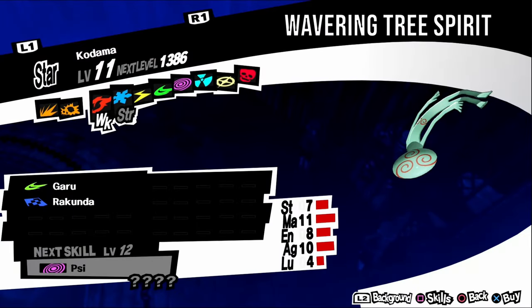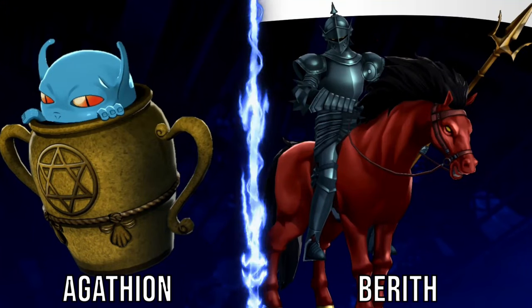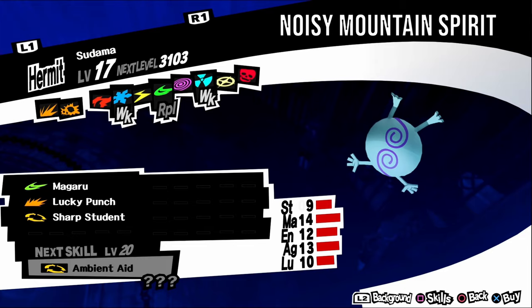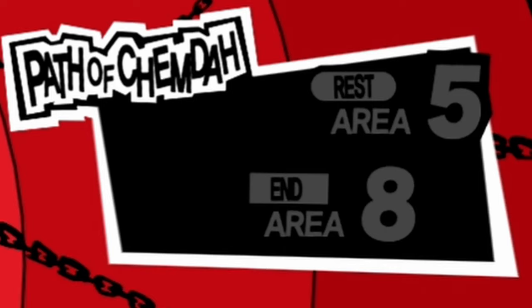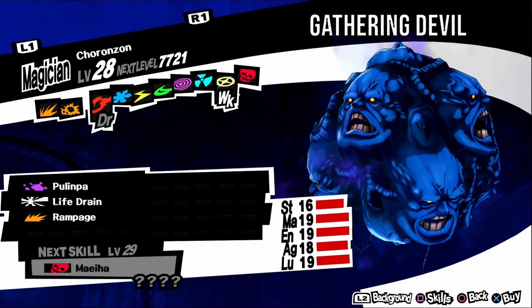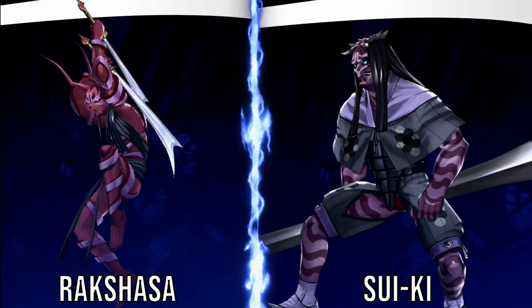Kodama, aka Wavering Tree Spirit, is weak to fire. It has an upbeat personality, so negotiate with funny answers. It can be found in Path of Aiyatsbus levels one, two, and three. For a fusion, fuse a Berith and an Agathion. Sudama, aka Noisy Mountain Spirit, is weak to ice and nuke. It has a timid personality, so negotiate with kind answers. It can be found in Path of Qimda levels six and seven. For a fusion, fuse a Nekomata and a Mokoi. Choronzon, aka Gathering Devil, is weak to bless. It has a timid personality, so negotiate with kind answers. It can be found in Path of Kaitul levels one to five. For a fusion, fuse a Rakshasa and a Suiki.